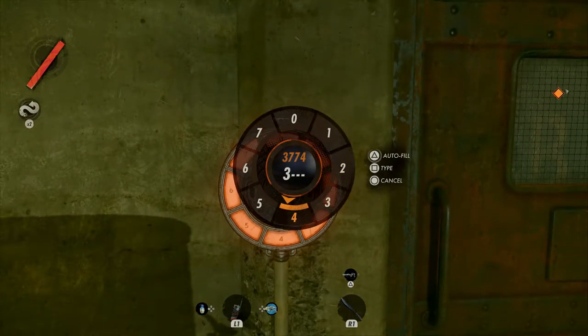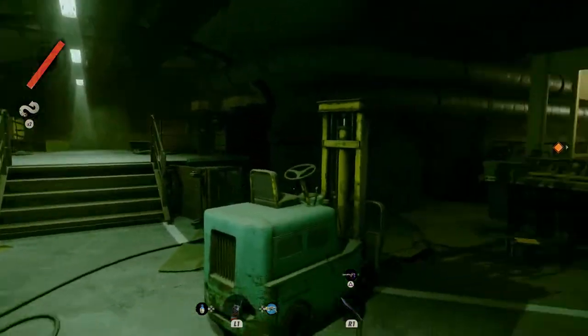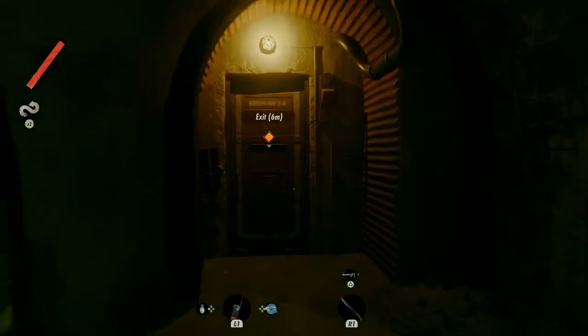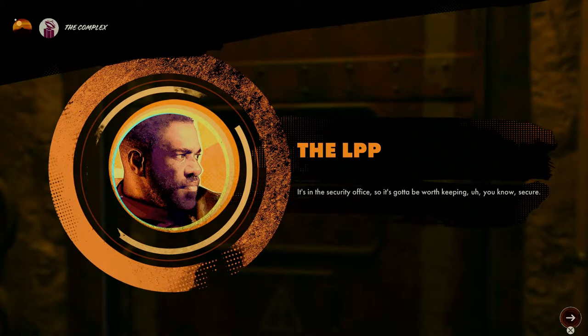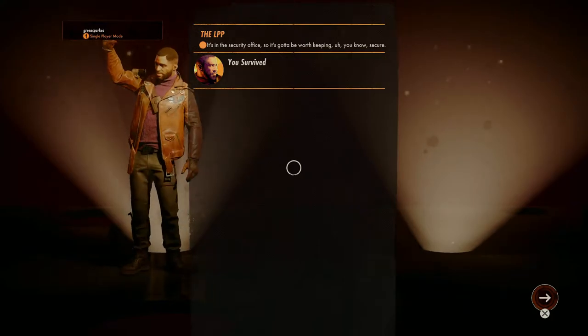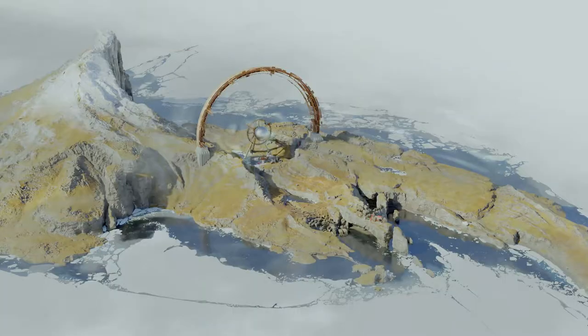I need the code. Three, double seven, four — we're in. We're going to blow this joint. Yes, let's go! The LPP sounded fun — it's in the security office, got to be worth keeping secure. I survived — that's two. I'm very proud of that. Trinkets collected: one. Who knows if there were more. That's a pretty good looking place.